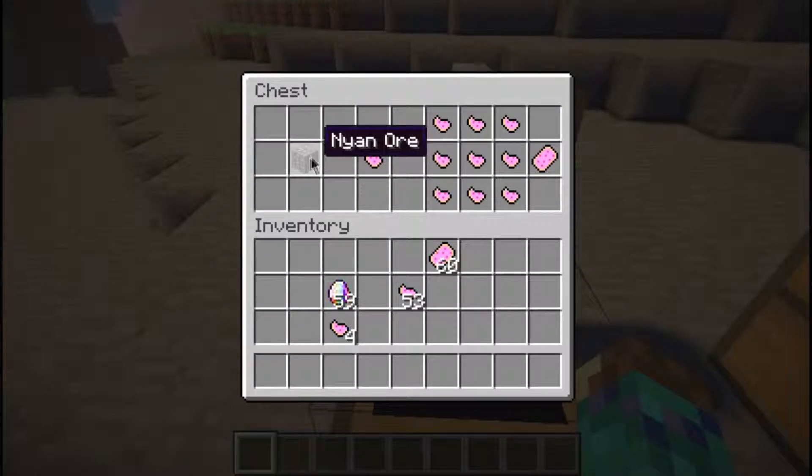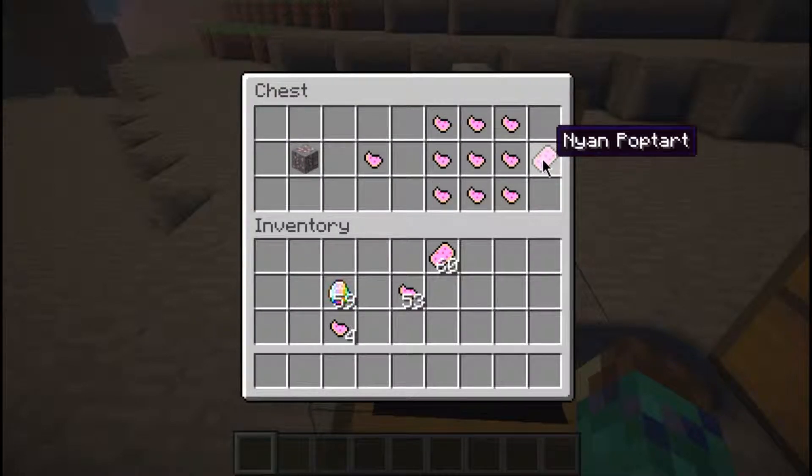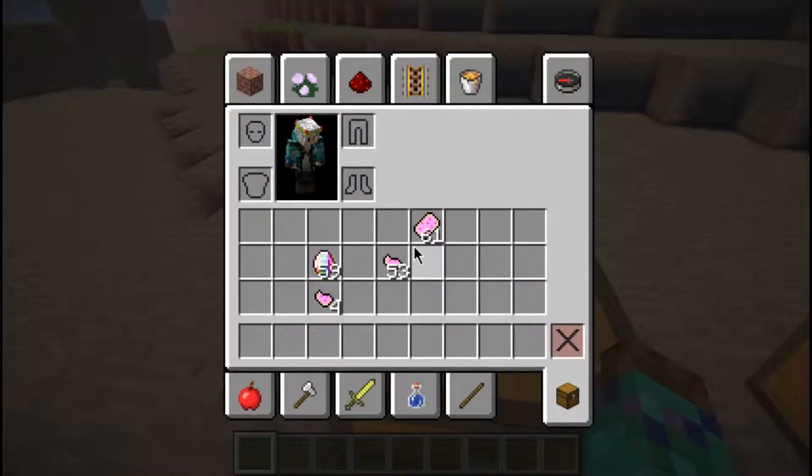It will drop a few Pop-Tart crumbs — I think the max is four. And what you can do with a Pop-Tart crumb is that you can make a Pop-Tart Nien, a Pop-Tart thingy. And yeah, you can eat these, I think. Pretty sure it's edible.